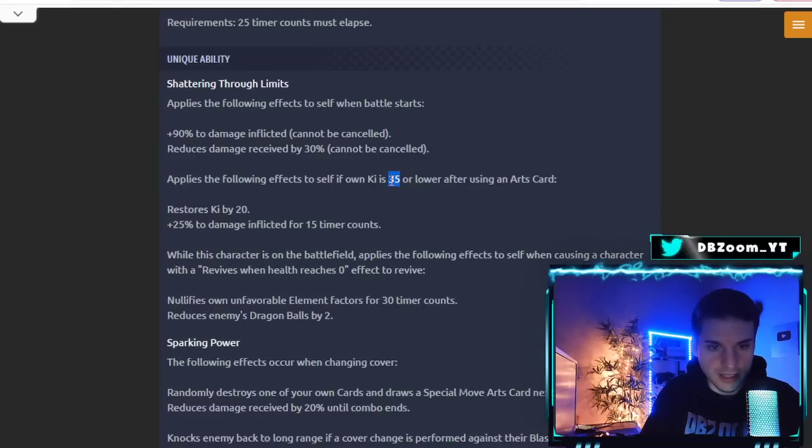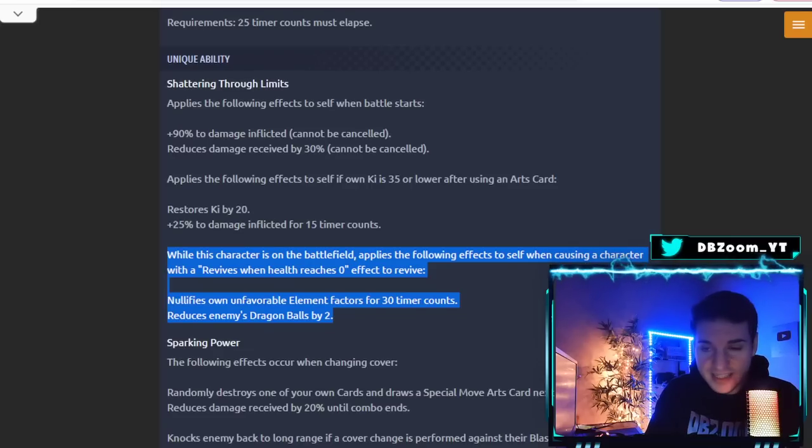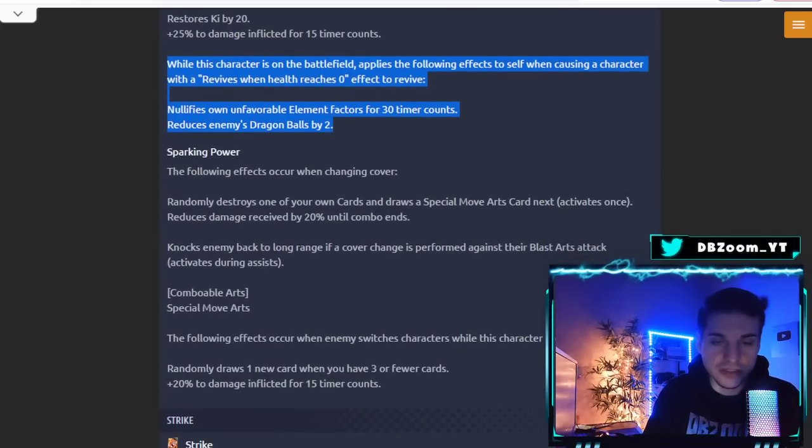When this character causes a character with Revive to reach zero — which is pretty much only UI Goku right now — he nullifies unfavorable element factors for 30 timer counts, which is very significant, and reduces enemy Dragon Balls by 2. That condition isn't going to trigger too often, so we'll have to wait and see.